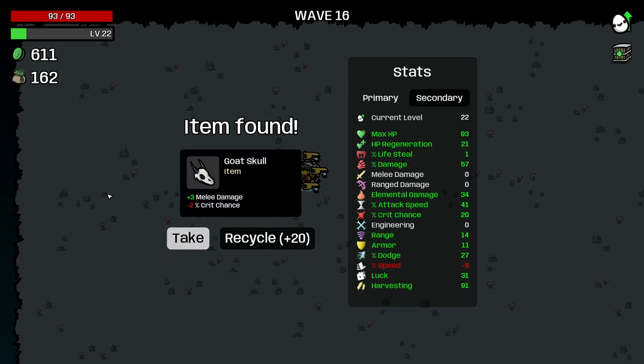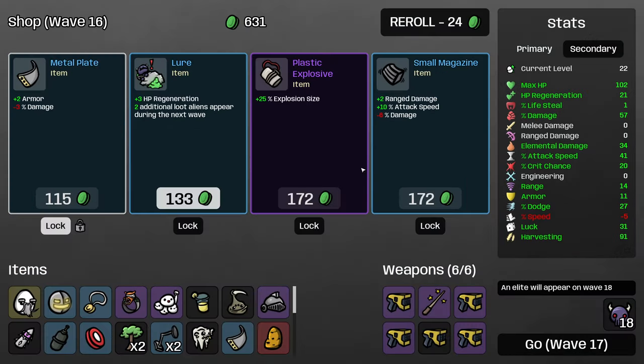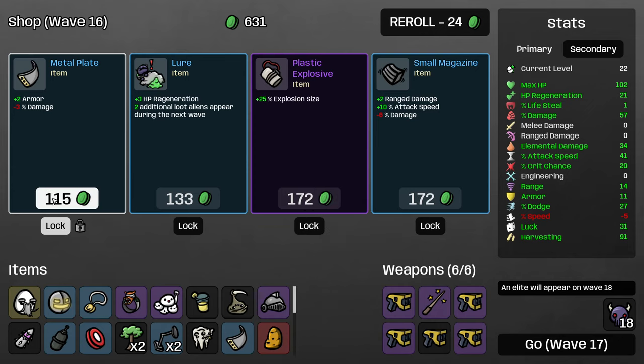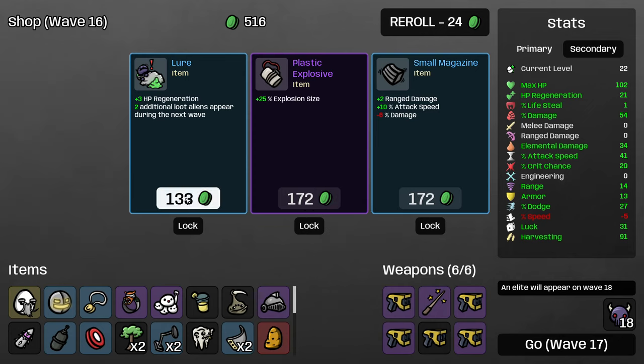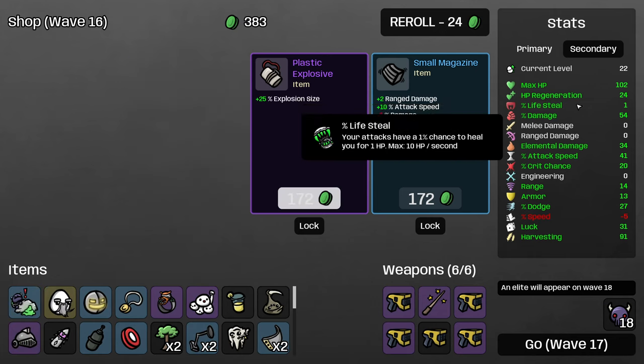Obviously we don't want that. I'm going to grab max HP — now we're over 100, and feeling good about that. I'm going to grab armor, and we'll take lure, which gives us regeneration. We're now at more than 2 health a second.